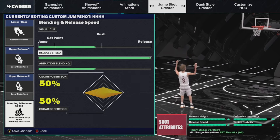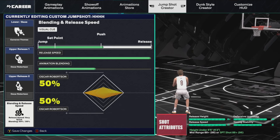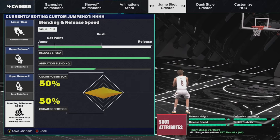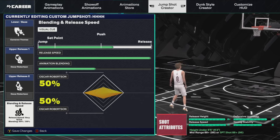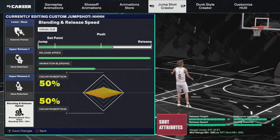This jump shot is rather consistent with its timing. I use push — y'all need to go to your actual settings and change your setting to push as well. For the relief jumper, I bring it a little bit past push, about five or six ticks past it — not all the way to release. That way, as you see his hand, it cocks all the way back. When his wrist is bent backwards, that is basically when y'all are going to be releasing the ball as the visual cue. Right as he's about to flick the ball — that is when you're releasing, and it's going to be green every single time.